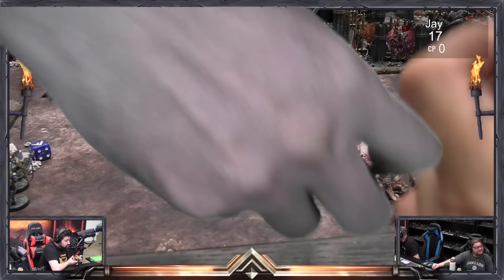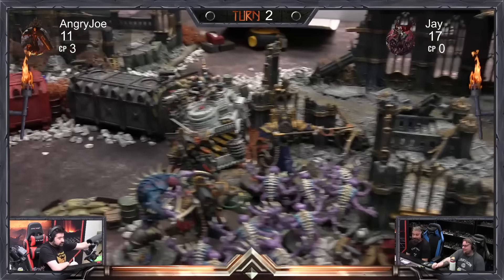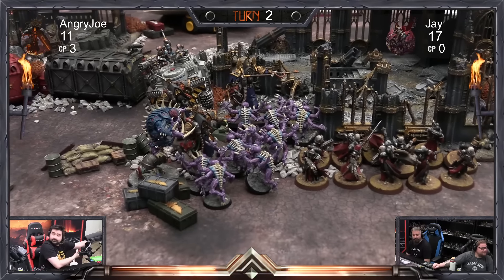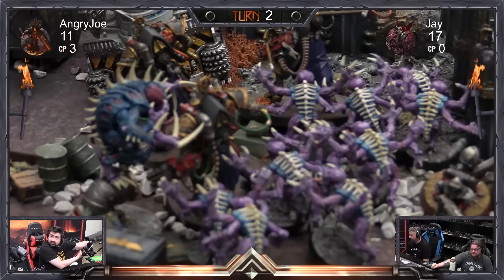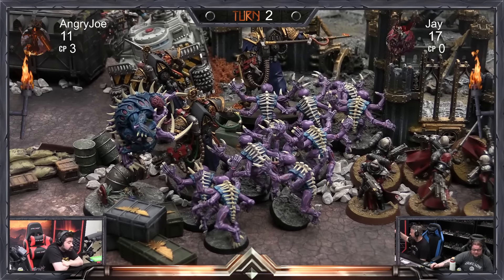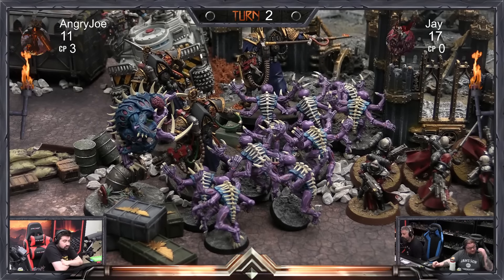The re-roll is a little better but not quite enough — the Patriarch fails his charge, though the Goliath truck goes into them too. That's pretty much auto-passing.